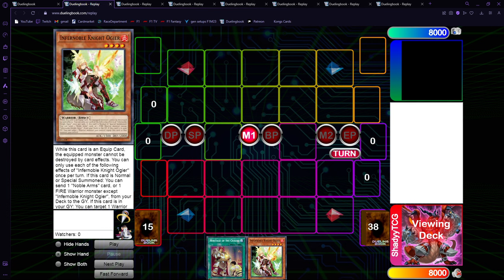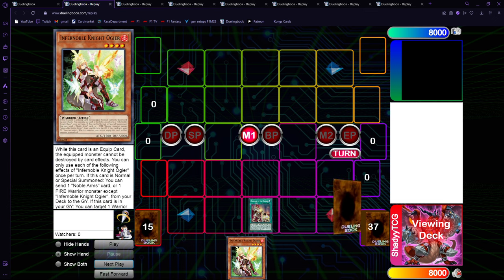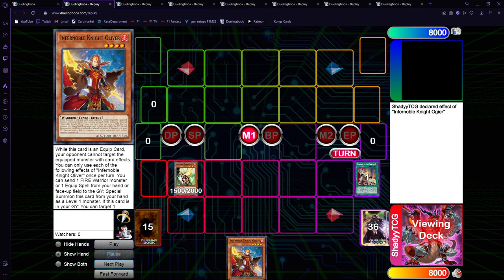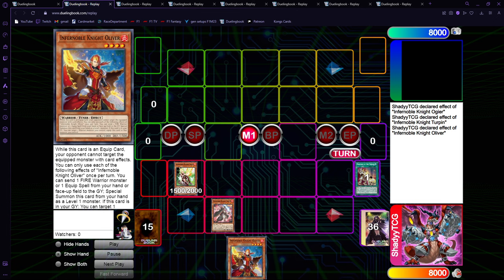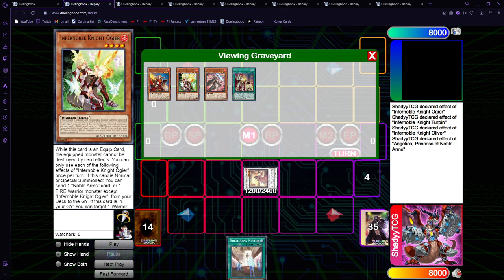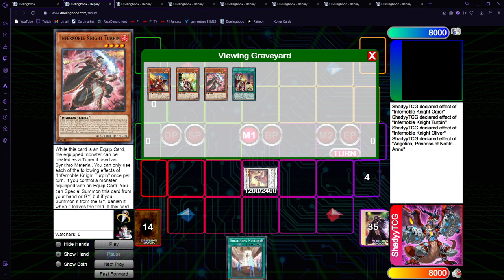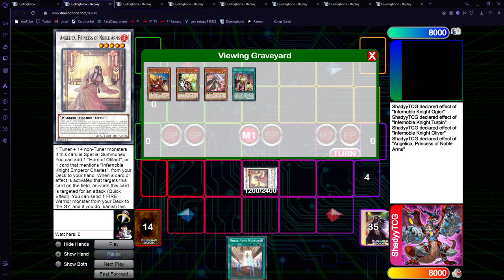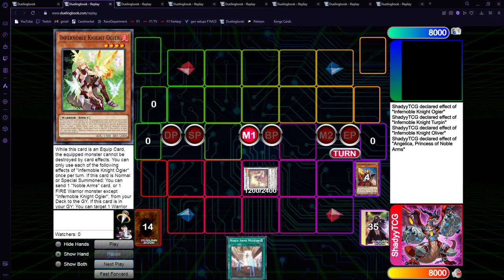First off, I'm going to showcase the two-card combo again, summoning Gierfried with Bradamante. Someone asked me to showcase the Bradamante combo, so I'm gonna do this, and this time I'm gonna go Heritage for Oliver, because Oliver is also a two-card combo with Ogier. So we go Ogier, send Turpin, Turpin equips, and Oliver can send him to special summon at level 1. We got our level 5. By going Oliver here, we have Turpin to special summon already in the graveyard, and we have two targeting cards for Angelica.